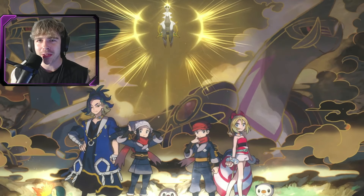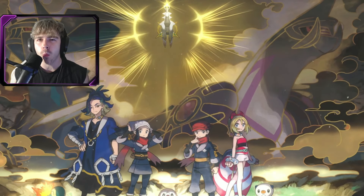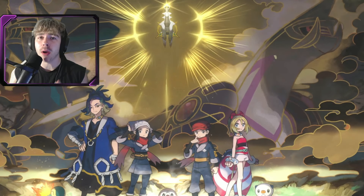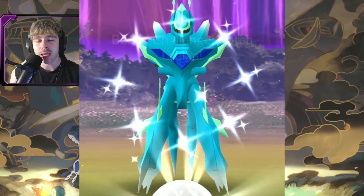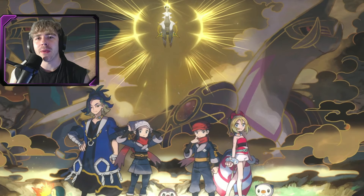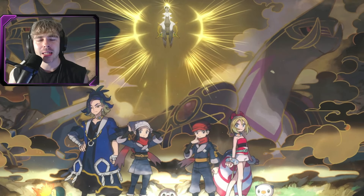Remember, to get the most spawns possible out of the incense, you do have to be continuously moving. That's why they call it an Adventure Incense — you're constantly adventuring around. If you're constantly moving, you should be getting a spawn roughly every one minute. There is a way to pause the timer and keep that incense duration going, and that's by using Roar of Time on Origin Dialga. It is an Adventure Effect on Dialga that pauses the timers of Incenses, Star Pieces, Lucky Eggs — that Adventure Effect is going to pause the duration timer of the incense, giving you more spawns.